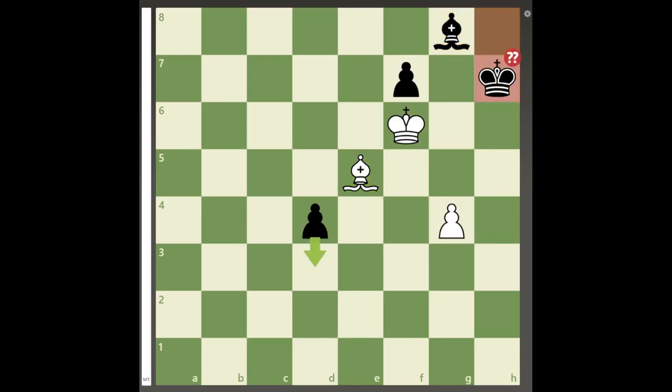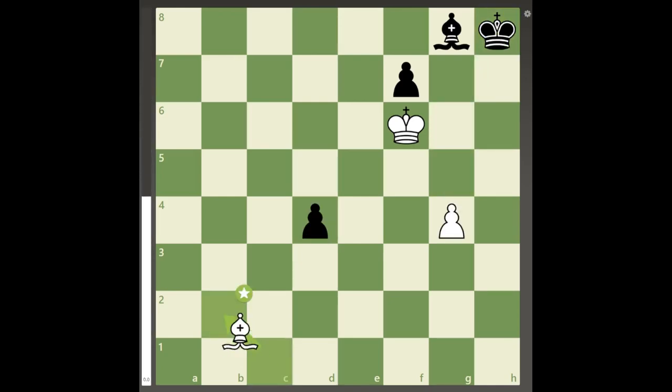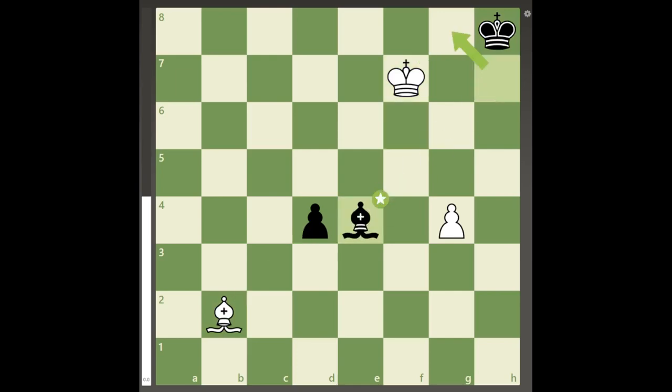Finally, king to h7 is just met by bishop takes d4, and after king to h6, bishop to e3 check, king to g7, pawn to g5, the result is the same. If the bishop was in front of black's d-pawn, it would give black enough time to get the bishop on g8 out, resulting in just another dead draw.